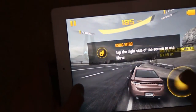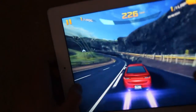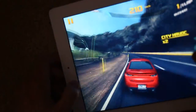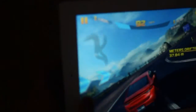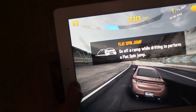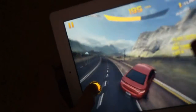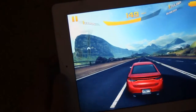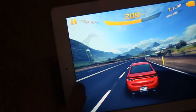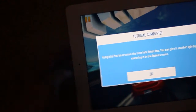Okay, so there's some drifting going on. The bar in the road is for specials. We're getting the impression this is a pretty arcadey racer. Oh, here we go — go for a ramp while drifting to perform a flat spin. A little bit of pop-up — pop-up is always tough on racing games. Let's finish the tutorial.